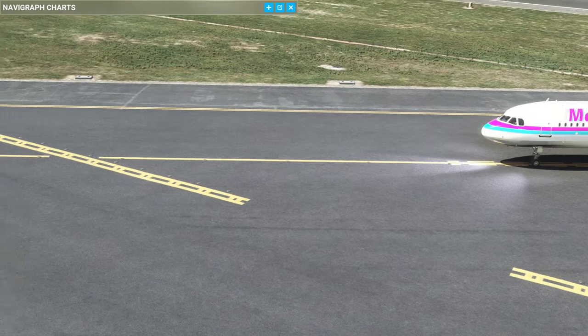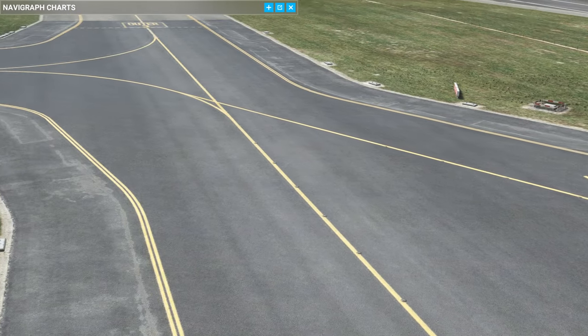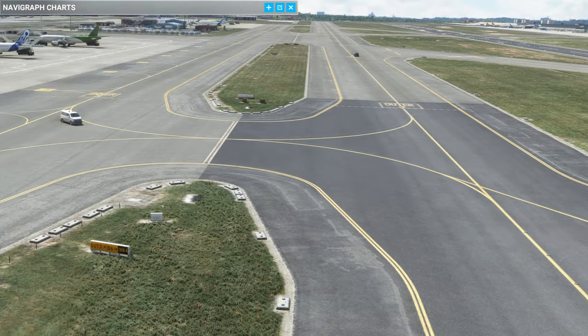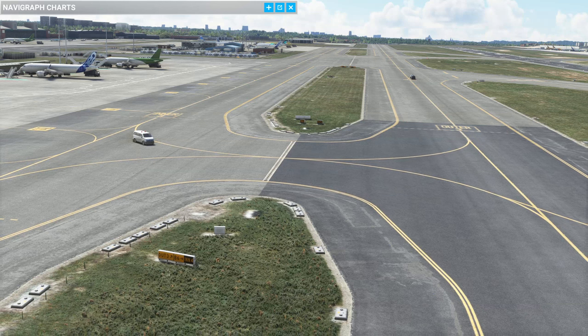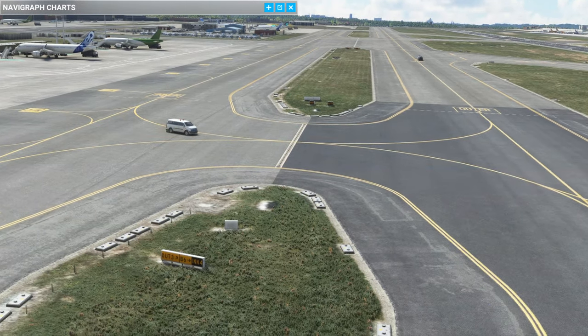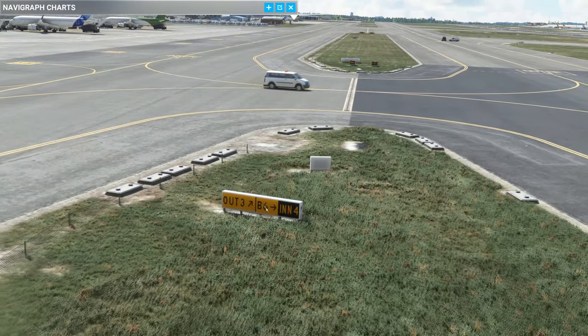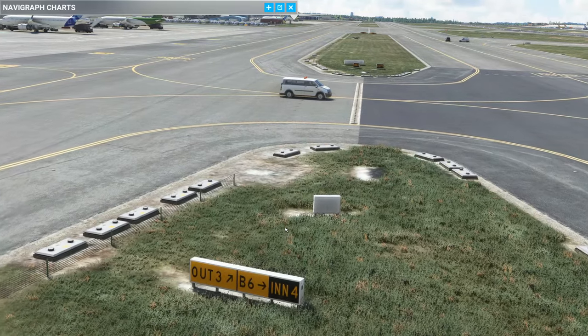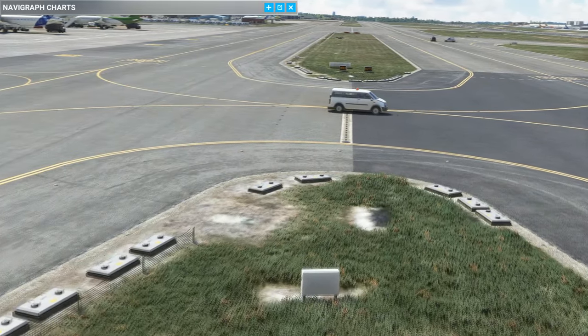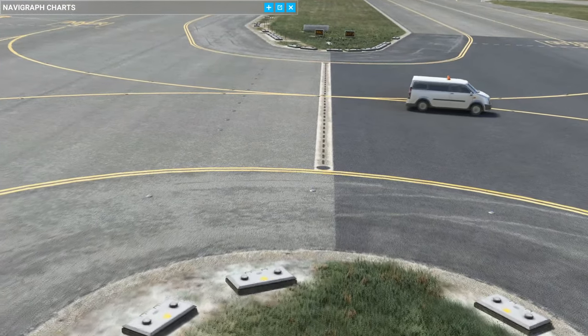That's all looking very good. As we start to get our first glimpse of the airport and the terminal, have a look at this - here's the taxiways with different textures for asphalt. And what I really like as we zoom in more are the correct taxi signs. You've got Outer 3, Bravo 6, Inner 4 - I'm going to show you the charts in just a moment. You've also got these grates which you often see on walk-arounds - they make a nice clunk as you taxi over them.